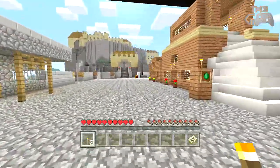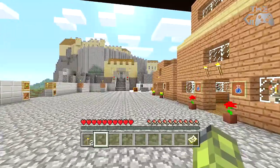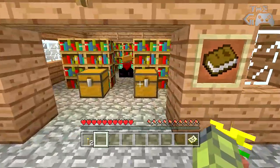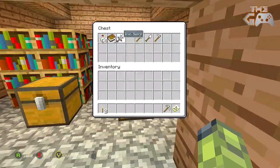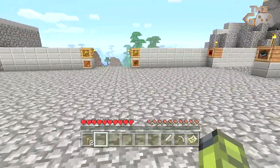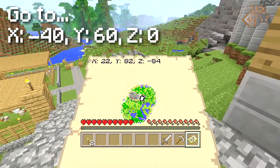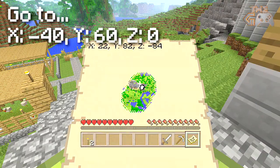Then what you want to do is walk over to the enchantment table kind of room and go into the chest on the right and you'll see some iron tools. Pick up the pickaxe and the sword, then what you want to do is go over to this kind of staircase here looking over the farm.